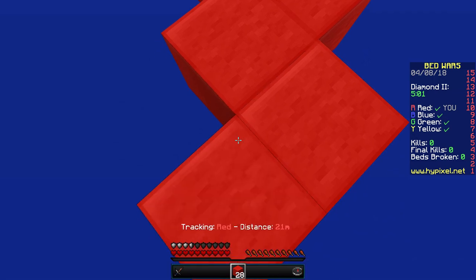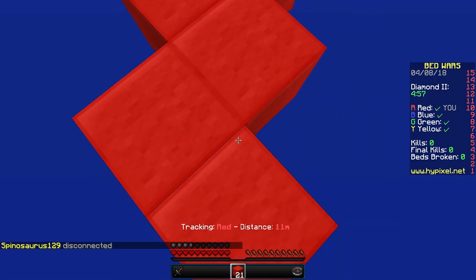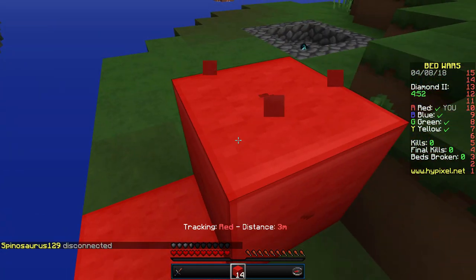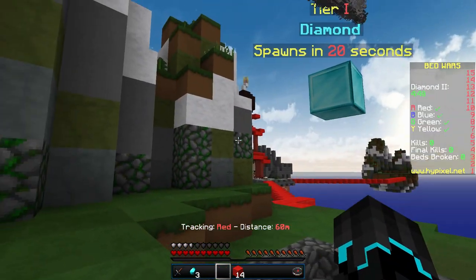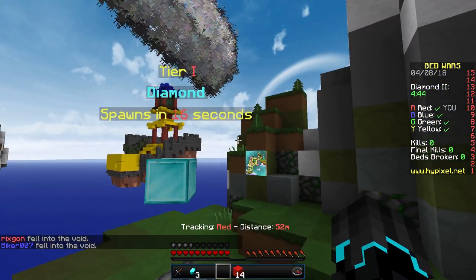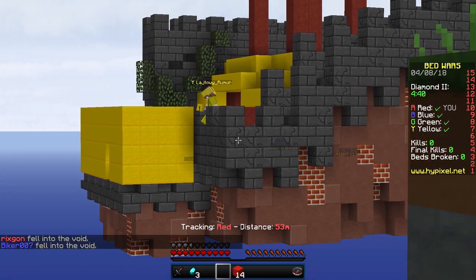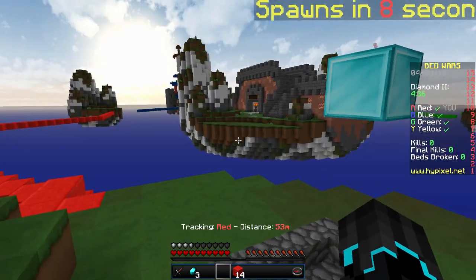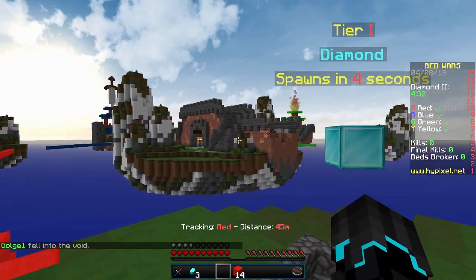Let's head over here and get some diamonds — oh, a yellow disconnected. I almost voided myself, that would have been bad. I'll wait 20 seconds. We can see the yellow team is pretty much protecting their bed, and here we have the center. We need some emeralds as well.